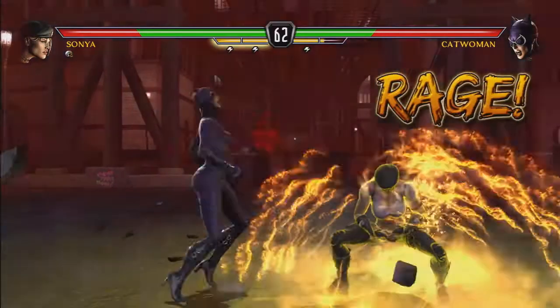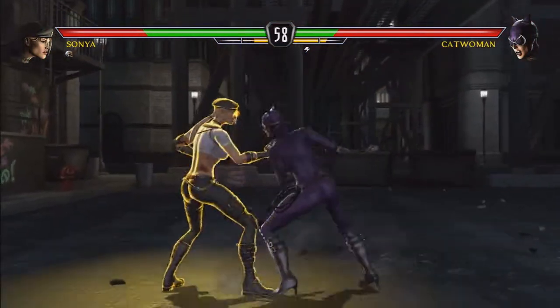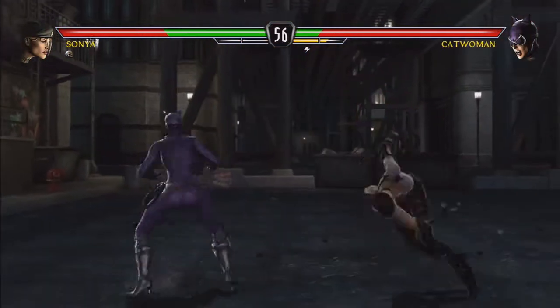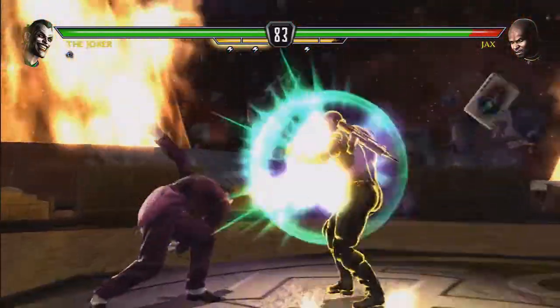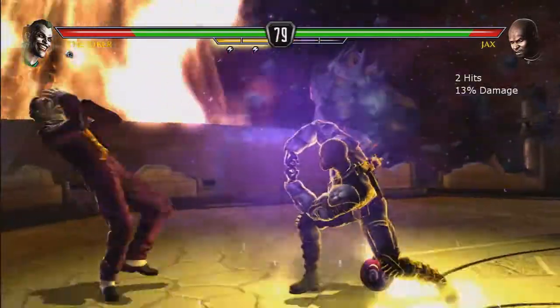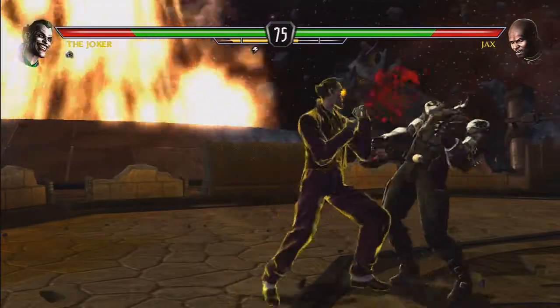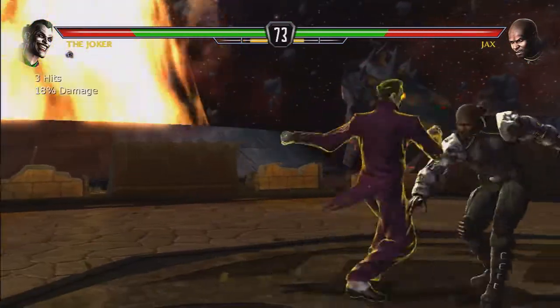The last mode we're introducing is Rage Mode. Combat rage is kind of the centerpiece and focal point of our story mode. Rage Mode represents a state of being where the fighter just has no control over what they're doing — they're enraged. You build this mode up by performing special moves and advanced combos, and also by getting hit.